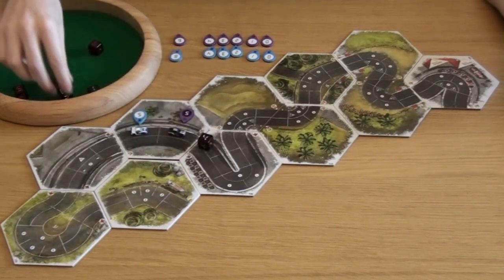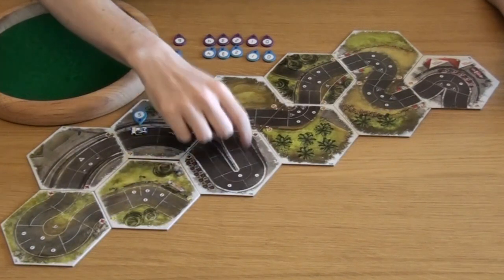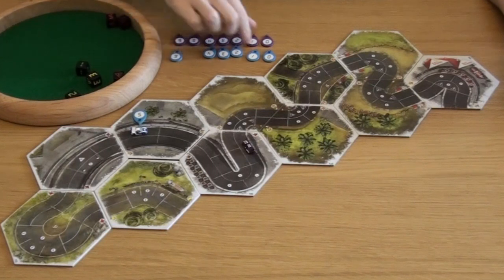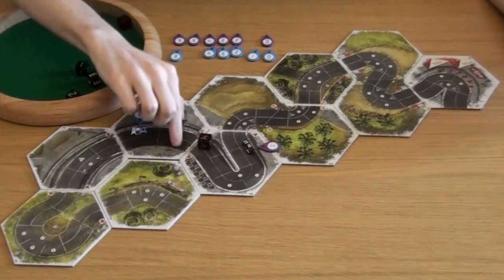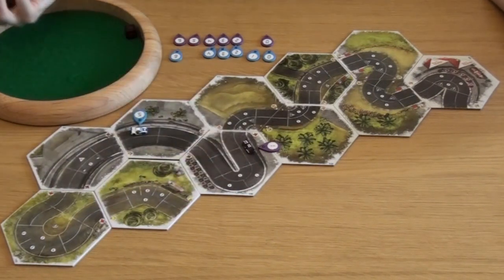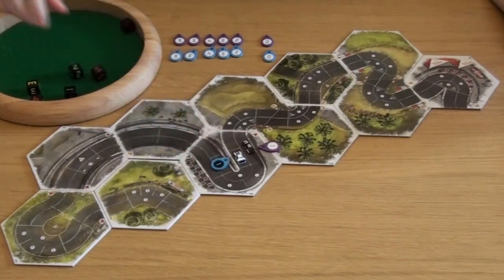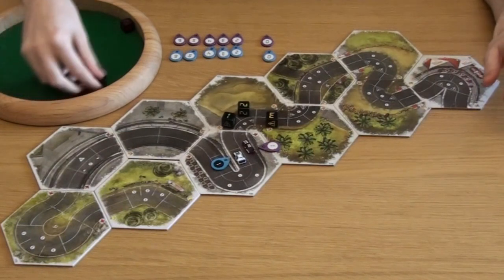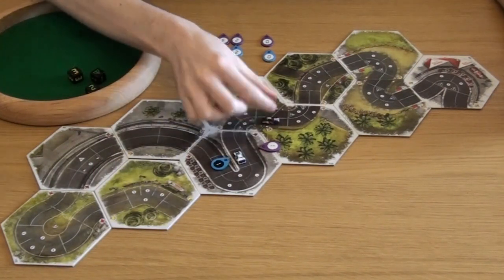The purple car slows down for the hairpin — three, two, and then one in the long space. Careful of the gear two die, which turns into its second hazard for the turn. Not enough to lose control, they are in first gear. The blue car goes five, four, three, two, one and comes beside the purple car, needing to be careful of the gear two die as their only hazard for the turn. They come alongside very briefly before the purple car speeds away, going one, two, three, rolling the minimum and paying attention to the upcoming corners. Just the one hazard puts them in gear three.